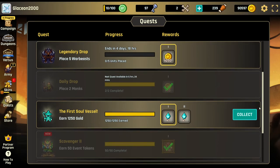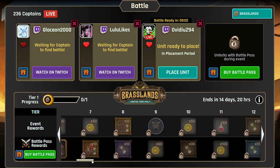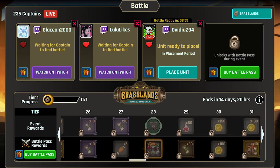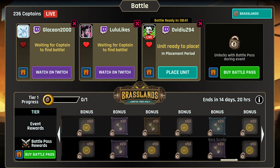In order to get a soul, you must acquire a soul vessel. Currently, the only way to unlock them is through the first soul vessel quest and the second soul vessel quest. Don't worry though — soul vessels in the future can be acquired through the free part of the battle pass, events, and other quests, so there will be no shortage of them in the future.